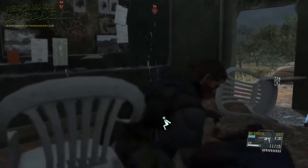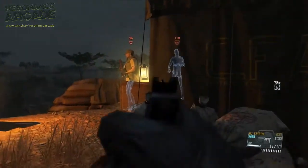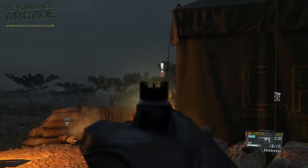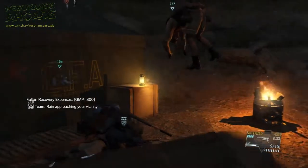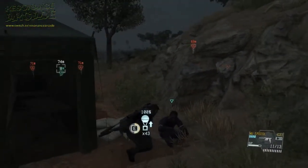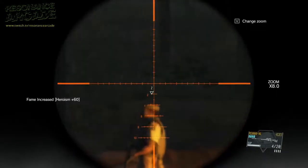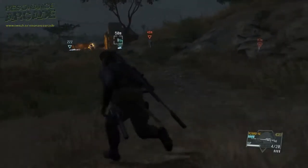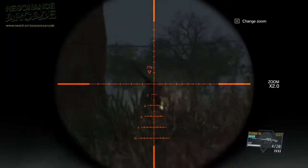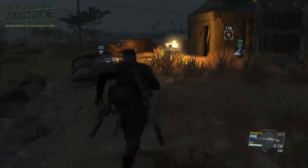I'm a bit confused at the moment why they haven't fallen yet, but it doesn't seem to matter too much. There's prisoner number 2. D-Dog really does make this a lot easier. And prisoner number 3 taken out.